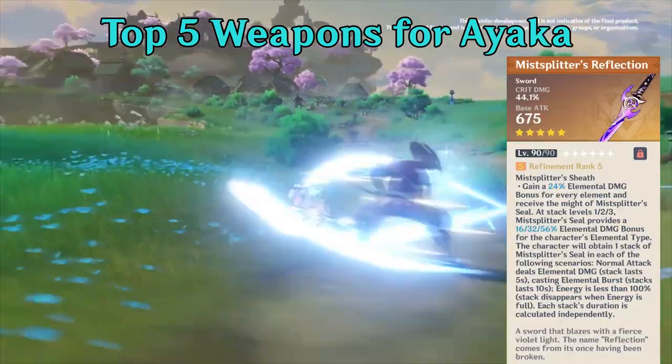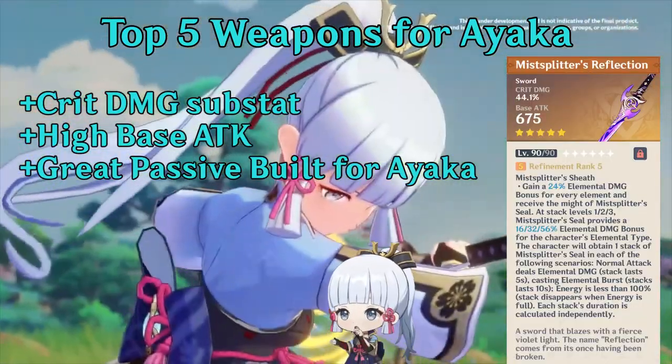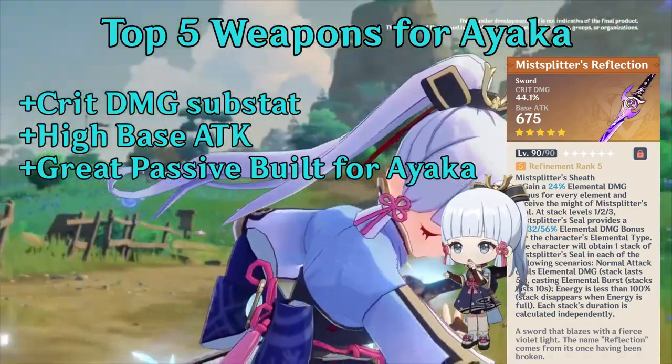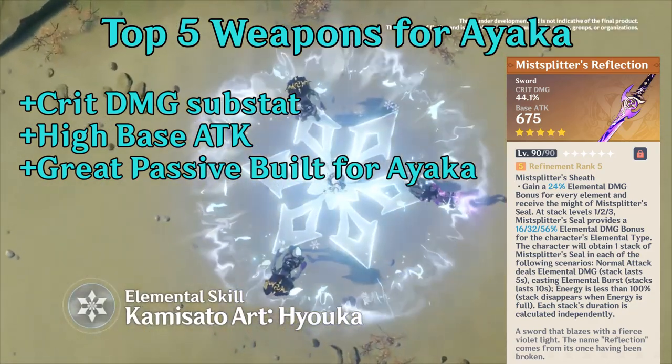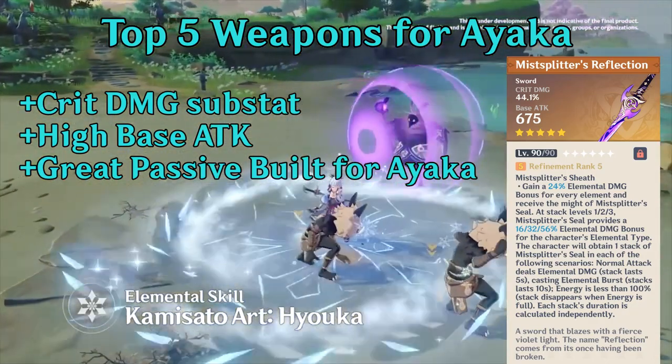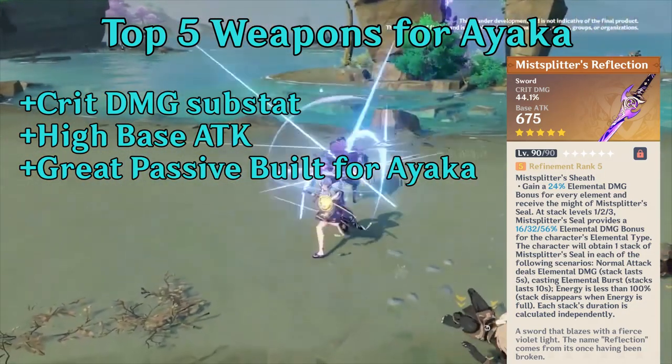Her top 5 weapons are Mistsplitter's Edge, the new 5-star sword. It has crit damage substats, high base attack, and a great passive built specifically for Ayaka. For people that want to go all-in and reach the highest damage ceiling, consider investing in this weapon.